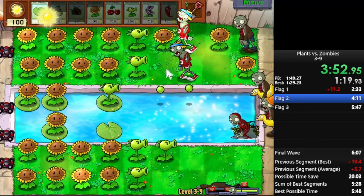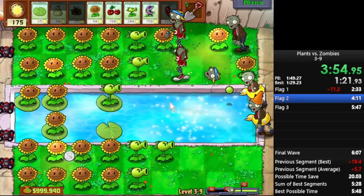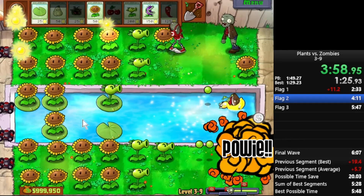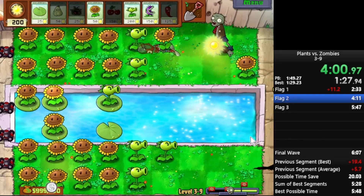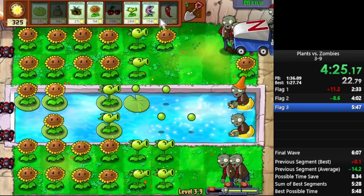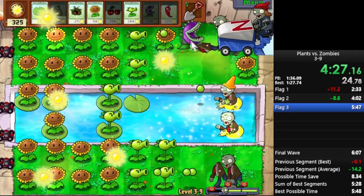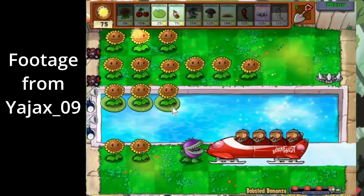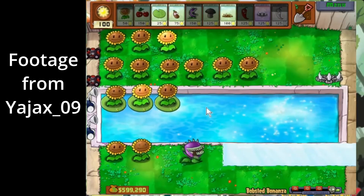Even on levels that can have bobsled spawn, you're not guaranteed to see them. A zomboni needs to make a couple of tiles across the screen before that can happen, which is not too common if you use Spikeweed or any instant kill plan — like Chomper, for instance. And people are always shocked when they see a Chomper killing a zomboni, but do you know what I find weirder? This. But this one isn't talked about nearly as much, even though it's much crazier.